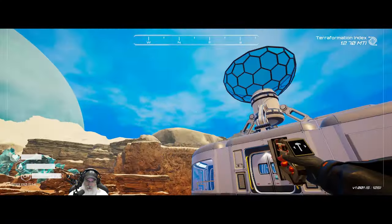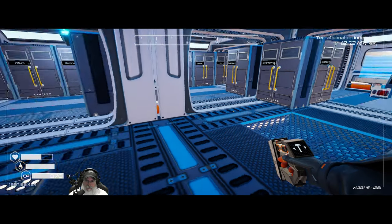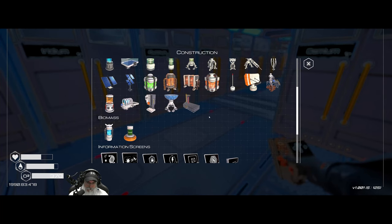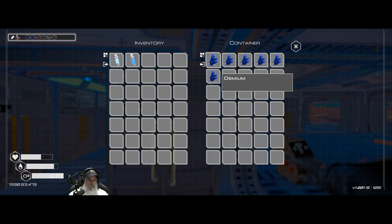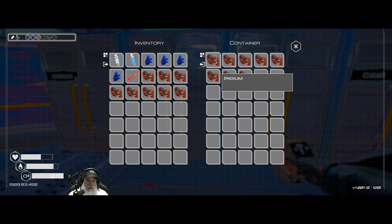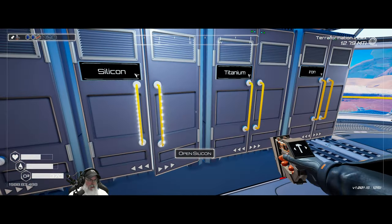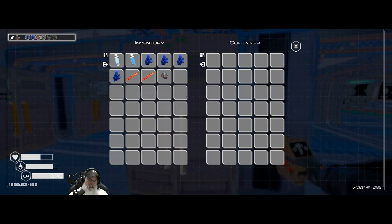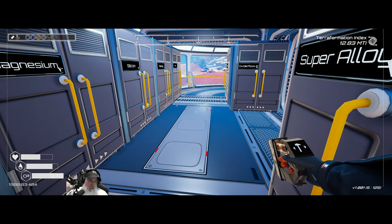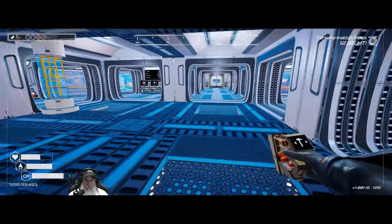That should get us set up pretty well with power. Now I want to take a couple of extractors with us — more specifically the materials to make them — because we're going to drop one off in the aluminum biome and one in the iridium cave. We'll need four osmium, two iridium rods, two supers — we'll have to nab another super on the way — two aluminum (we can pick that up where we place the extractors), and titanium.